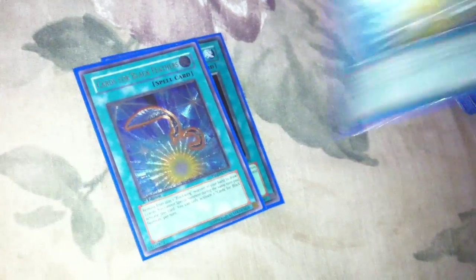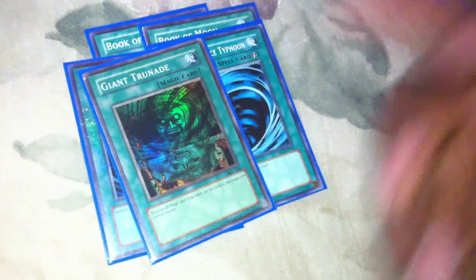That's it for the monsters. For spells, we got one Allure, two ultimate first edition cards for Black Feathers — common Black Whirlwinds.